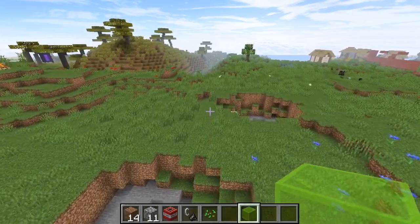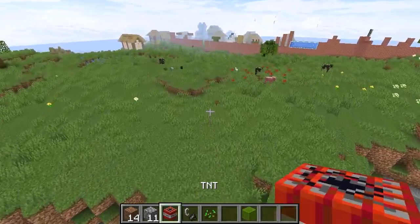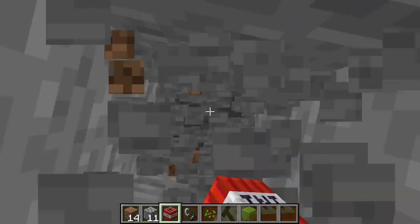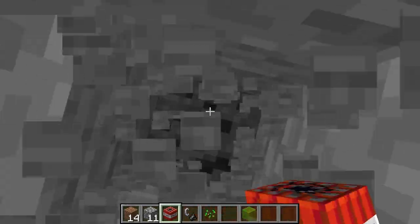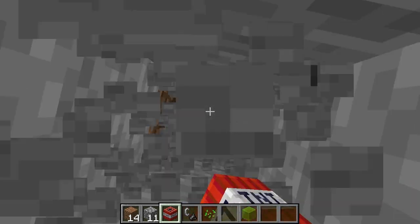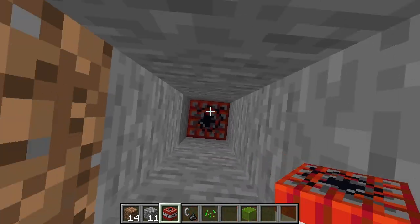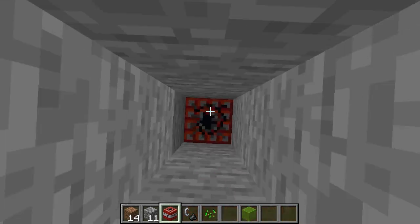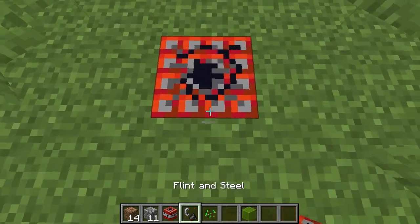I'll show you how this is done. If you're in survival you're just gonna dig down. If you're in creative you can use a bunch of TNT, or use mods — I used WorldEdit. WorldEdit is the fastest way. Come down as far as you feel like it and place a bunch of TNT.